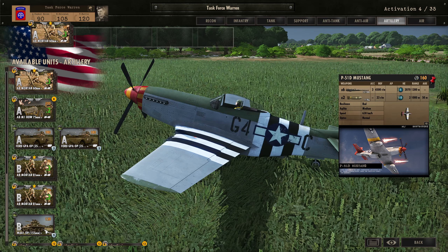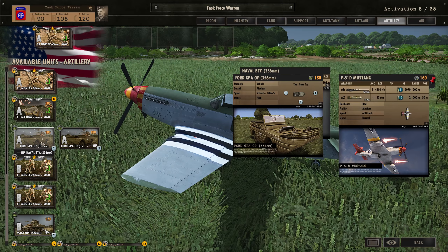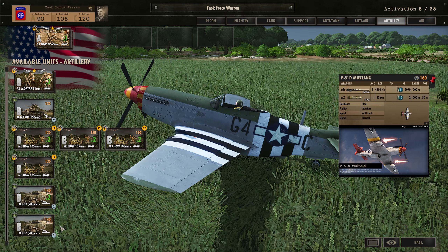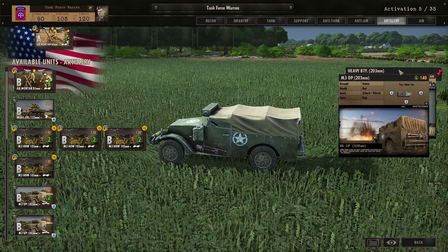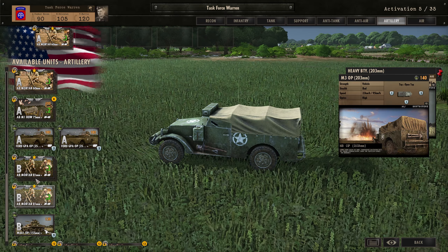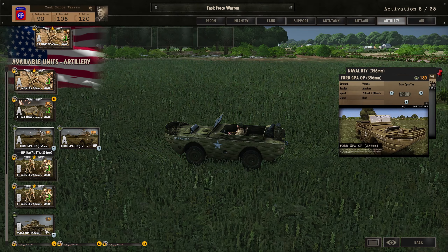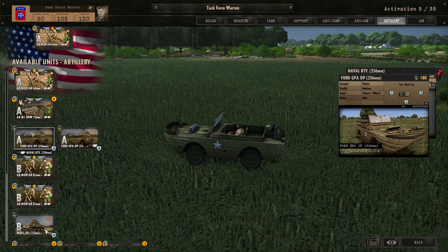For artillery, we definitely want a few mortars - these early mortars are going to help us a lot. I'm tempted to go with the howitzers as well. There's also an off-map heavy battalion and a naval battalion available.